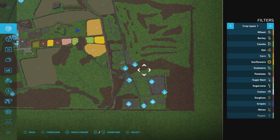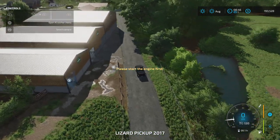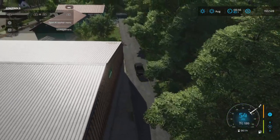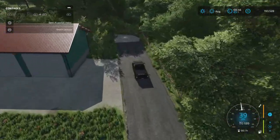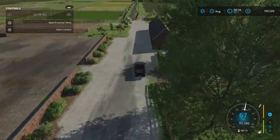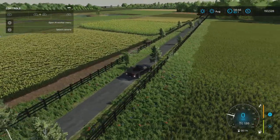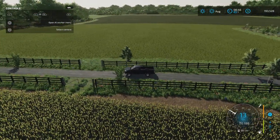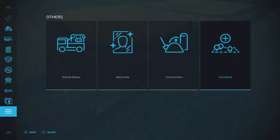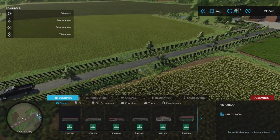We're gonna drive over here and down to the shop and sell point area. There are several water ponds spotted around. Some of the roads are pretty narrow - you don't get in here with the biggest boy in town. You've got some small fields over here. I haven't tried if you can remove fences, at least the ones that you don't own.